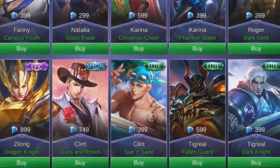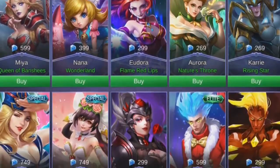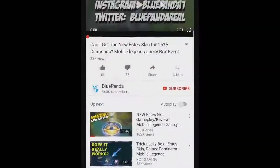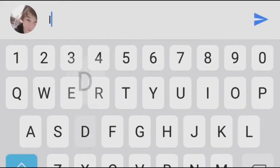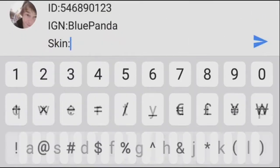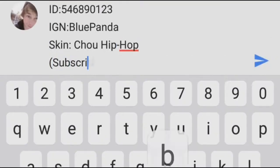Sorry for interrupting this video, I just thought you wanna know that you can get a skin for free — yes, absolutely for free. All you have to do is subscribe to my channel, like this video, comment down below your ID, your in-game name, and the skin that you want, which is under 300 diamonds, and you'll have a chance of winning that for free.